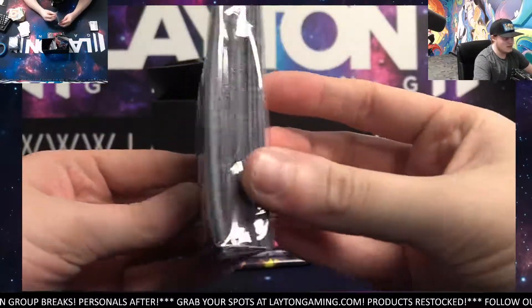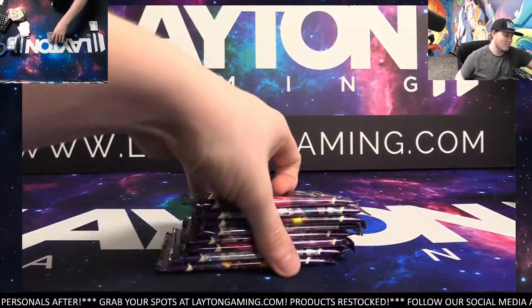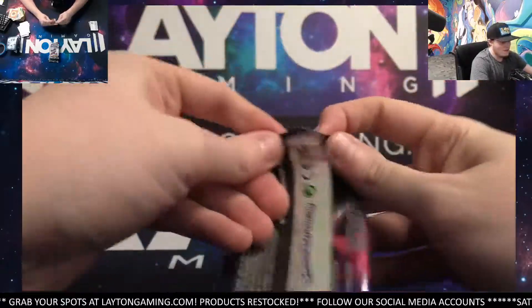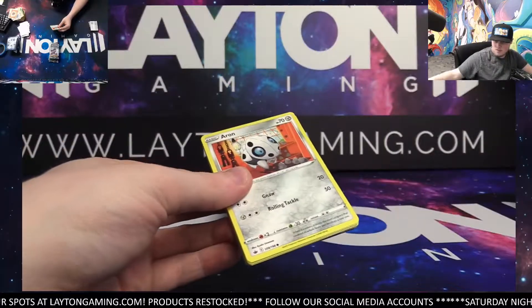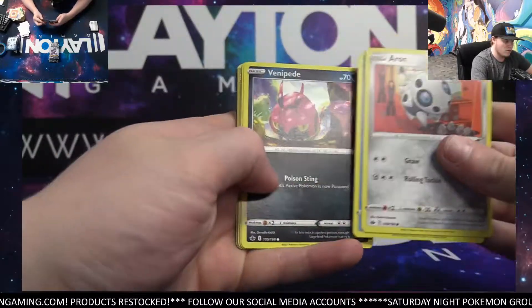And the sleeves — really nice sleeves. Come on now. Blaze again — actually I am trying to see Golden Snorlax, not going to lie. That's what I want to see. Fusion Strike is going to be awesome. We are going to be doing tons of personals of course, we will have lots of personal time available, and we are going to have group breaks of it as well.